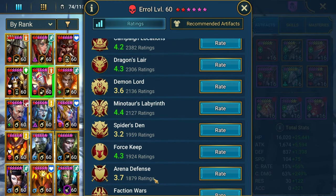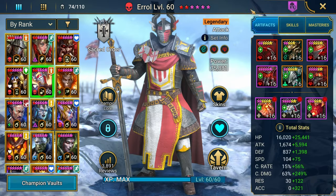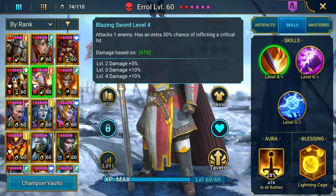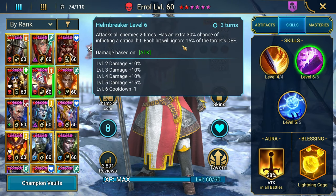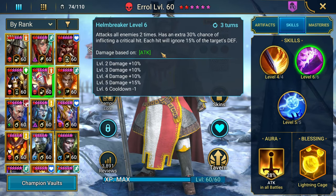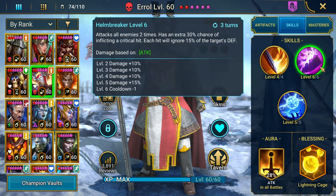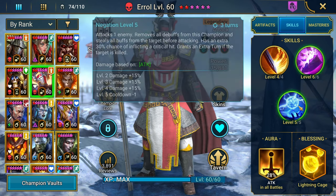I'm assuming he's well rated specifically as an Arena champion. He's going to help you out in Faction Wars, but I don't see too much work for him in the dungeons. His A1 has an extra 30% chance of inflicting a crit hit. A2 is an AoE two-hitter with a 30% chance of inflicting crits and then a 15% chance of ignoring defense — I think this move completely smashes in Arena.